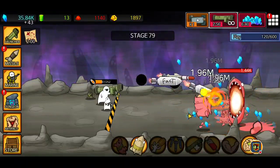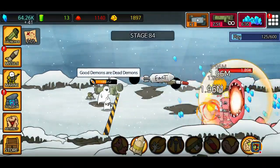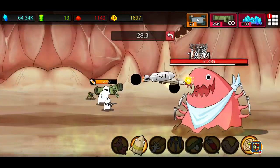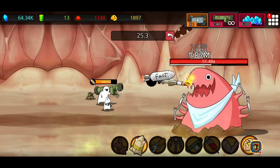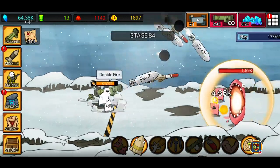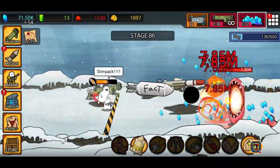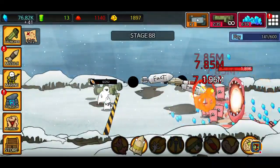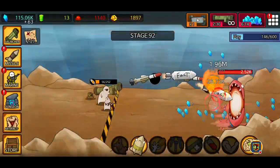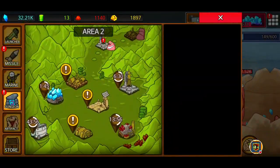I wonder if the area 2 dungeon bosses start with more health than Diablo or whether they reset on lower levels. Yeah, he's got 51 damage - we're not getting through that any time soon, so we'll leave that for now. My damage is already in the 10 million mark - look at the crit damage, crit damage is crazy.